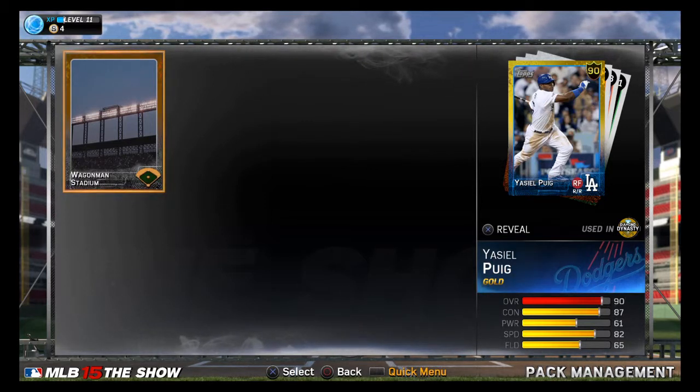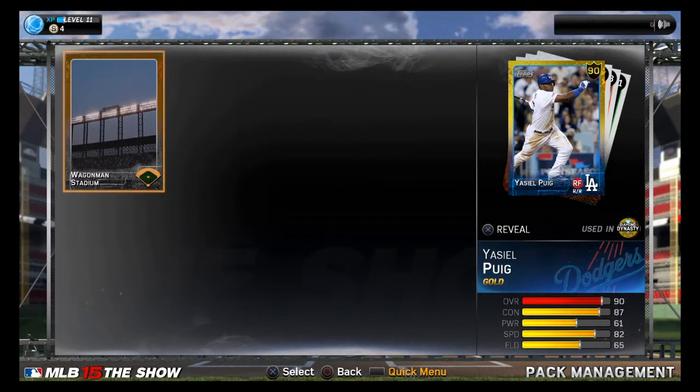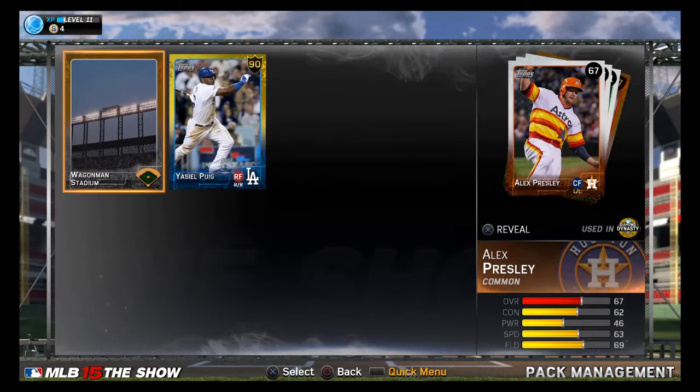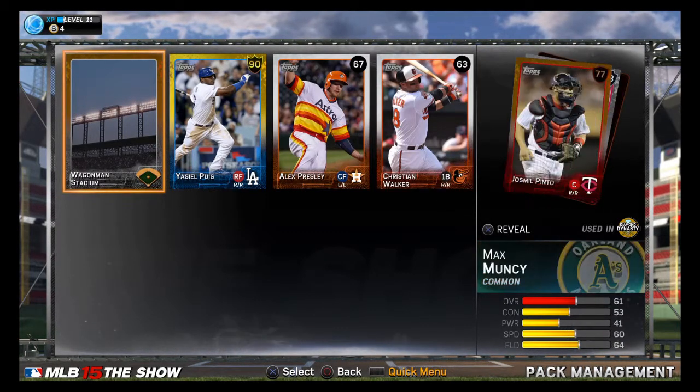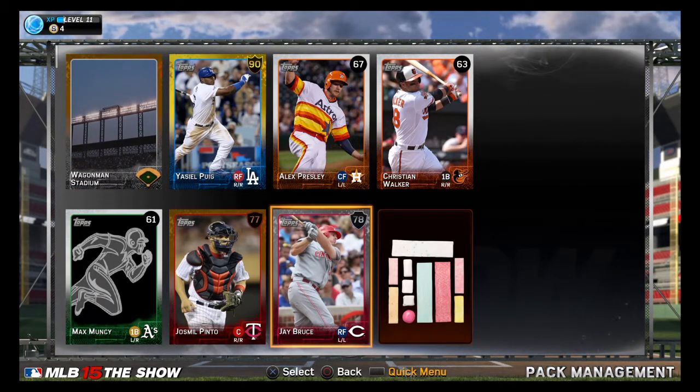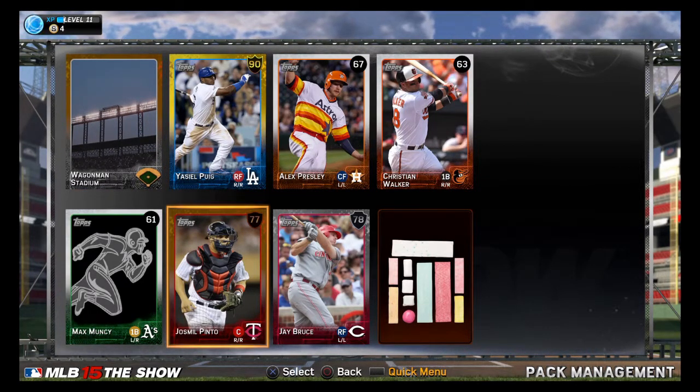He has a 95 arm strength, so if he catches the ball he's definitely gonna throw somebody out from anywhere — that's insane. Once again pulled Puig, 90 overall cover athlete for MLB 15: The Show. Also a 78 and a 77 in the pack. Peace out guys, catch you next time!